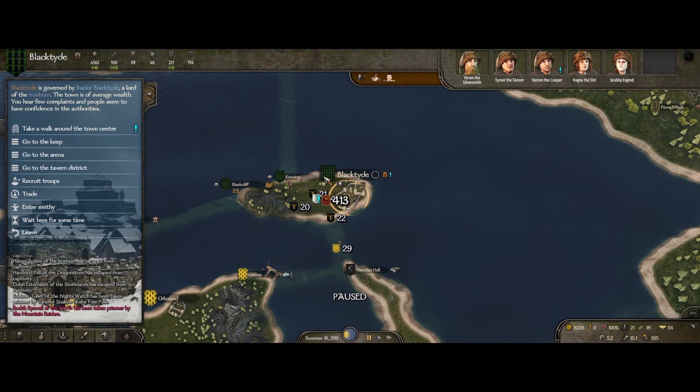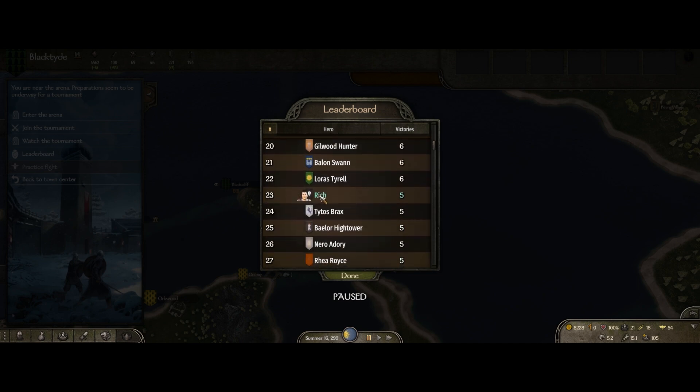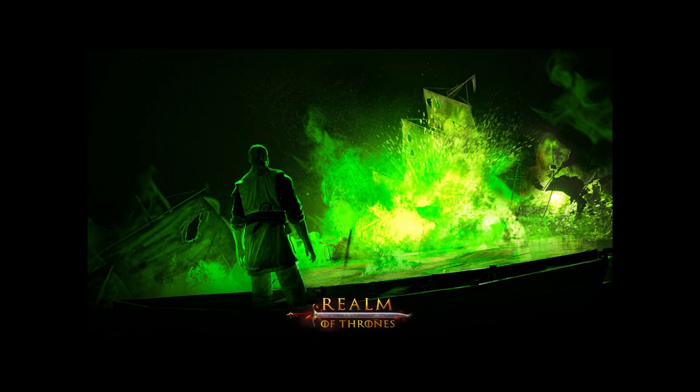That was less than a little bit — as I was walking up towards Black Tide to try and recruit some more people, we got ourselves another tournament. Let's look at the leaderboard first. Gregor Clegane is up there with 15. I am on the leaderboard with five wins, so winning this one could take me up to around 17th place — quite a big jump. Winning is also a really good way of getting renown — I think you get like three renown per win.